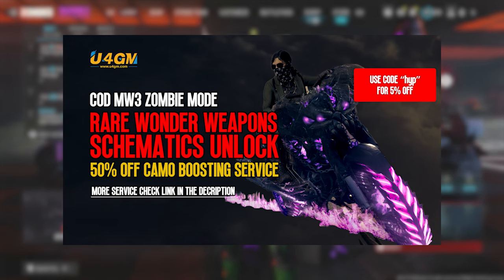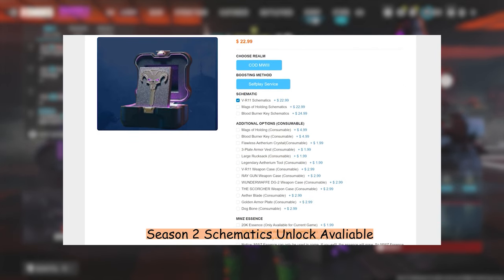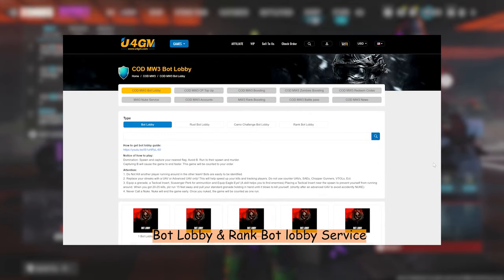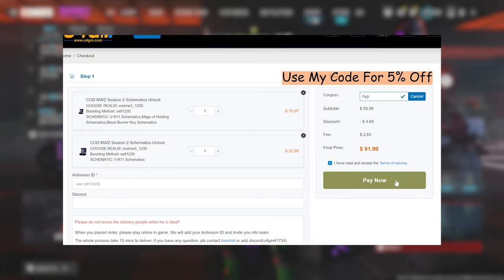U4GM is a safe, trusted, and reliable Call of Duty service provider. They'll help you unlock all the rare schematics in Zombies, all the camos, and they offer a lot of other services. If you're interested, click the link in the description below and be sure to use my code HIP for an extra 5% off.